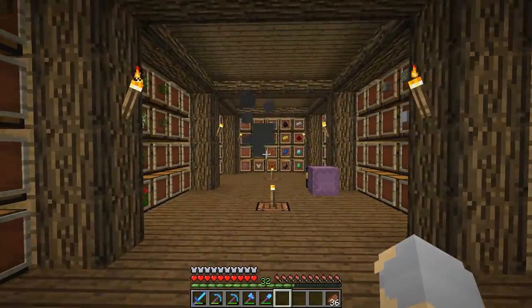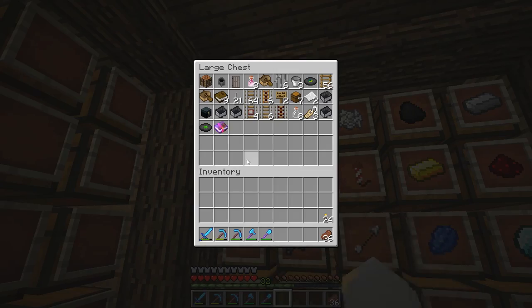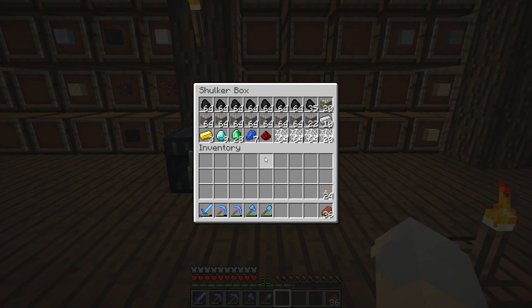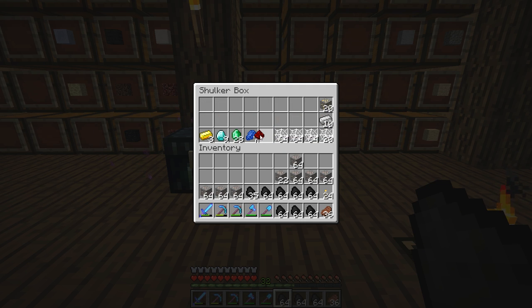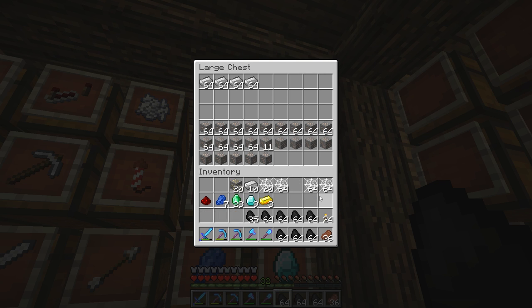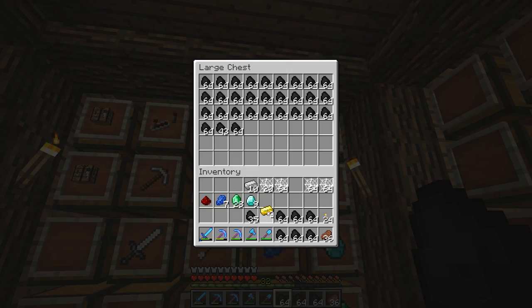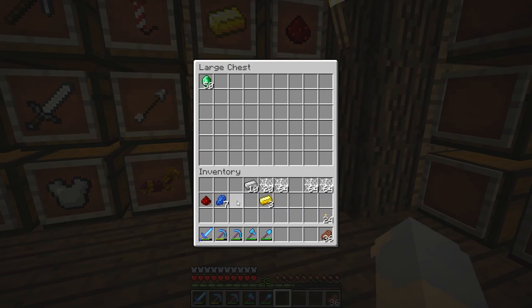Alright guys, I am back and I've put away a lot of the random stuff you find — the cobblestone, name tags, fortune books, stuff like that. But here are the goodies that are actually relevant: a ton of iron, a bunch of coal, about three and a half stacks of cobwebs, and a couple diamonds. Not too shabby at all. Pretty good haul altogether, and the cobwebs are something I'm excited about because we had no cobwebs before.